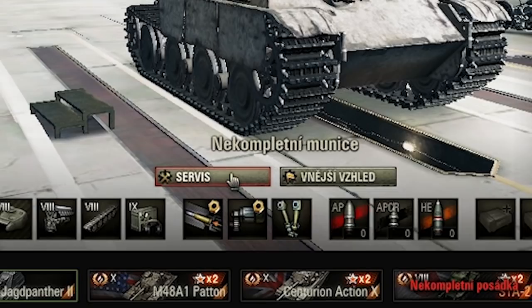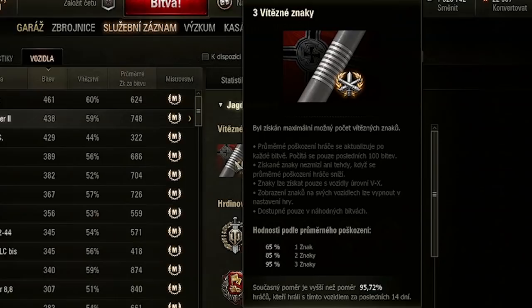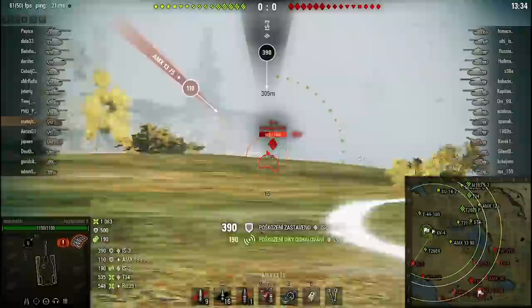If you wanna play the JP like a pro, you mount gun rammer, gun laying drive, and your choice of binoculars or vents. You load mostly standard shells, some gold for overpowered tanks, and one high explosive shell. If you wanna try hard, load only gold — it worked for me.